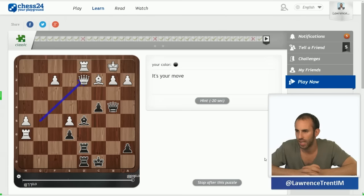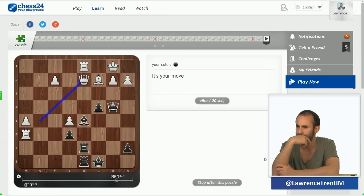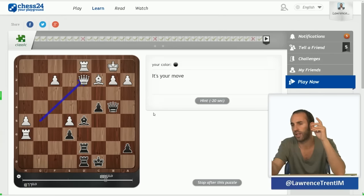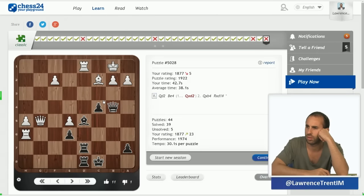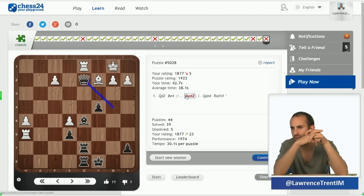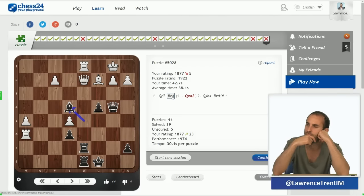The next problem — the first instinct is I want to play c3, not exchange queens. C3 followed by queen takes b2 mate. I see that he can play queen takes c3 check, queen takes c3, b takes c3. But wait — we can take on d2 first, and then c3. So the queen takes d2, now the rook is undefended on d2, followed by c3. Actually the move bishop e4 was the cute little idea — because if queen takes, rook takes d1 is mate. I should have seen that.